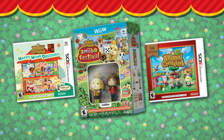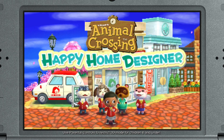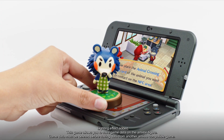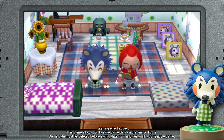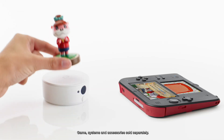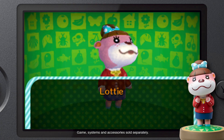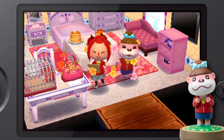And the latest Animal Crossing games. In the Animal Crossing Happy Home Designer game, all you have to do is tap in an Animal Crossing Series Amiibo figure or card to your new Nintendo 3DS or new Nintendo 3DS XL. If you have any other kind of system in the Nintendo 3DS family, you can use the Nintendo 3DS NFC Reader Writer accessory. Then that villager will show up in your game and you can even design a house for them.